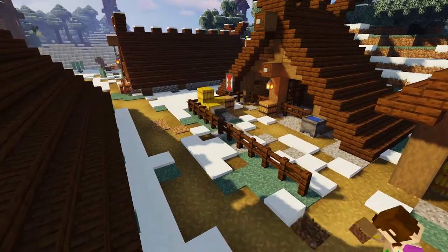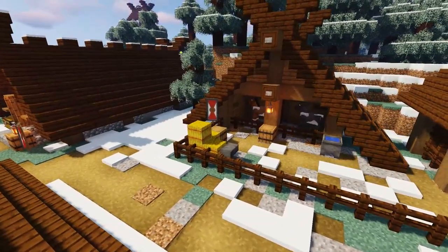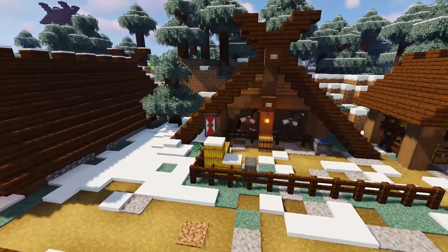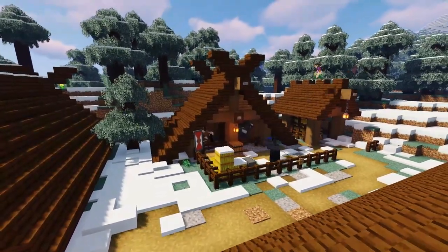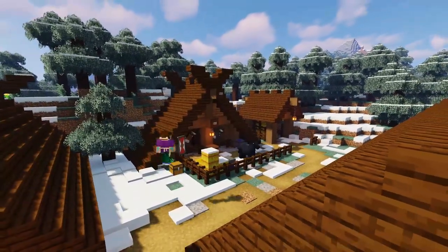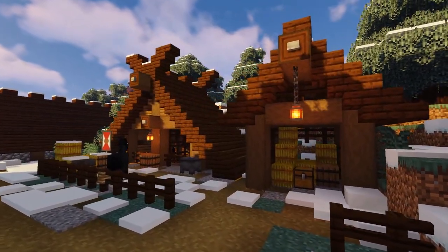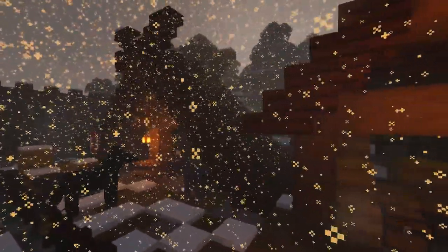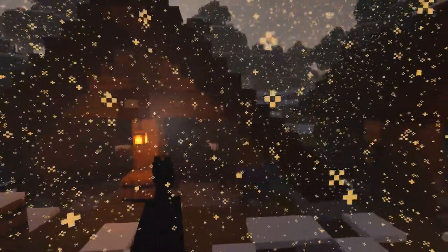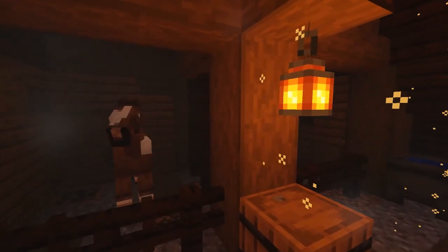So our vikings can ride their horses out into the wilderness or quickly jump on them and defend our village from a viking raid. And there we go ladies and gentlemen, our viking stable is complete! I'm really pleased with how this has turned out and I think it fits really nicely into our village. Thank you to everyone who's been keeping up with the series — I've loved hearing all your build suggestions so keep those coming in.